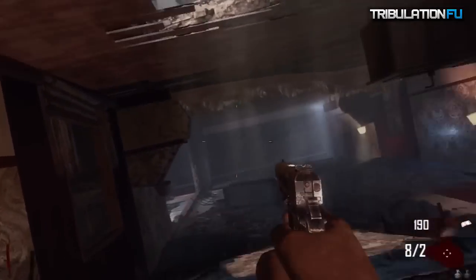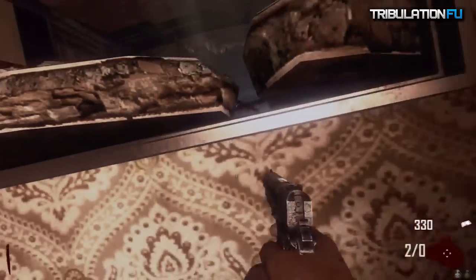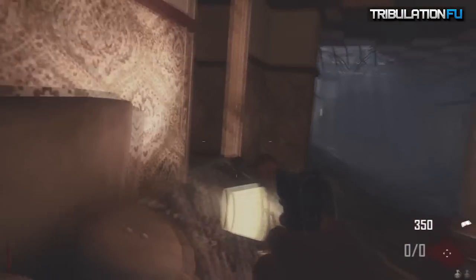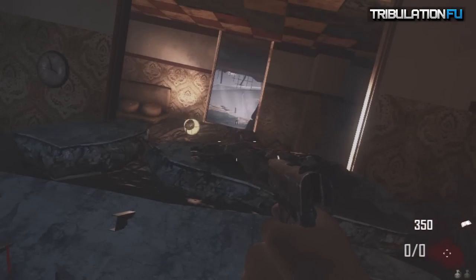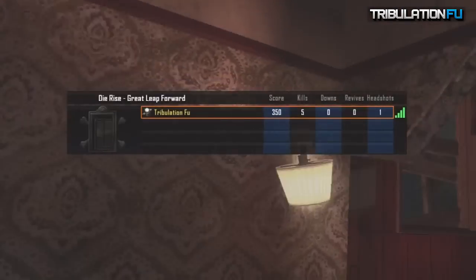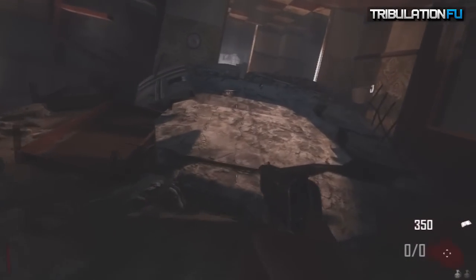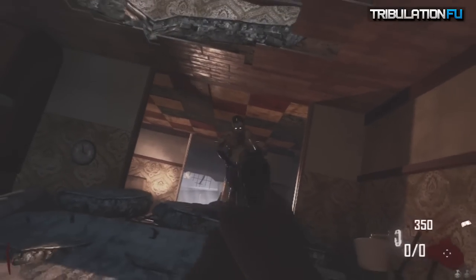I wouldn't say it's necessarily a glitch, but you do have to strafe jump. If you don't know what strafe jumping is, it's where you get at kind of a 45-degree angle from where you want to jump to, then you run straight, and right before you jump you turn to the direction that you want to jump at — and it kind of shoots you farther. That's what a strafe jump is, and you do have to strafe jump and crouch onto this.